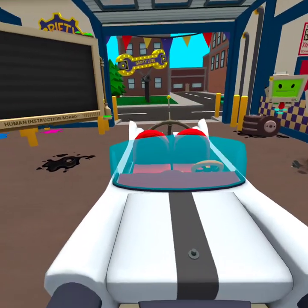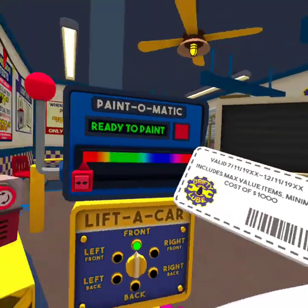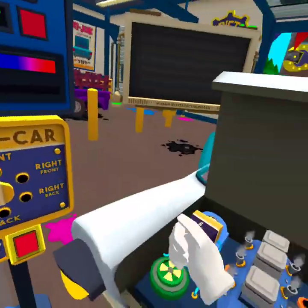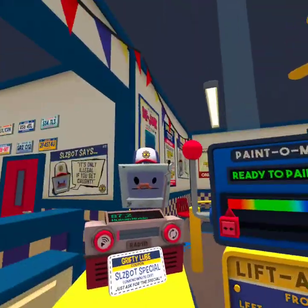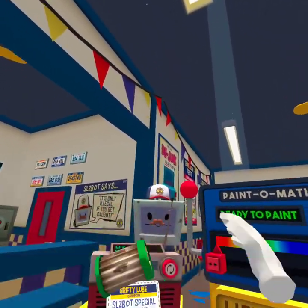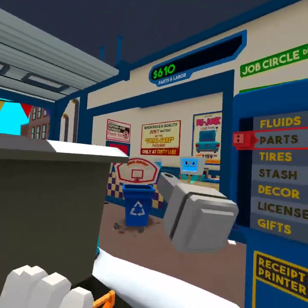I've got this coupon for a SleazeBot special — whatever that is. Says there's a discount, so hurry up and take care of my car, get a move on. I'm SleazeBot, the owner of this fine establishment. Now this bot's got a coupon, so let's take real good care of him by sabotaging that car and making him come back later. Pistons in the engine? Don't need those. I guess I'll have to take these bad boys out.